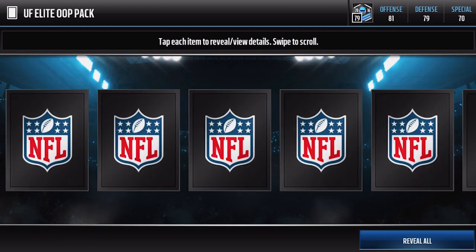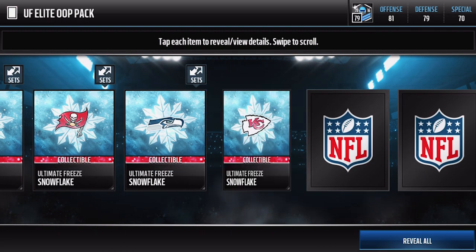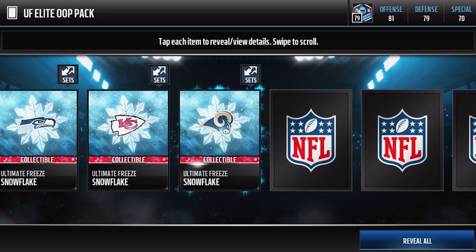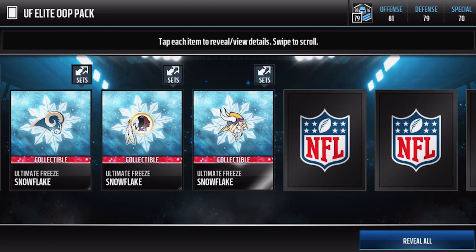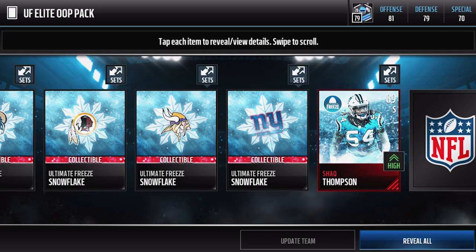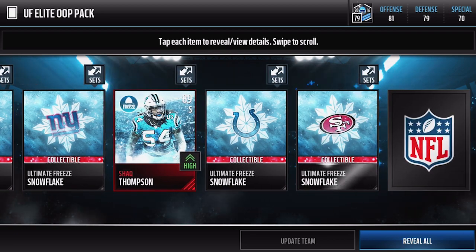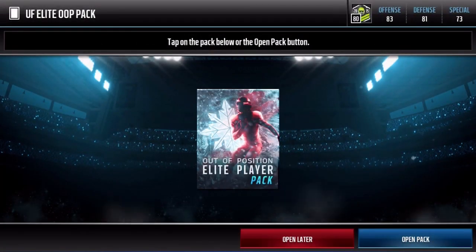Alright, here's my second one, guys. Let's see what we can get out of this thing. We got a Cowboys collectible — that's a good sign. And we get a Shaq Thompson. Not bad — Shaq Thompson's a safety, he's probably got some good hit power.